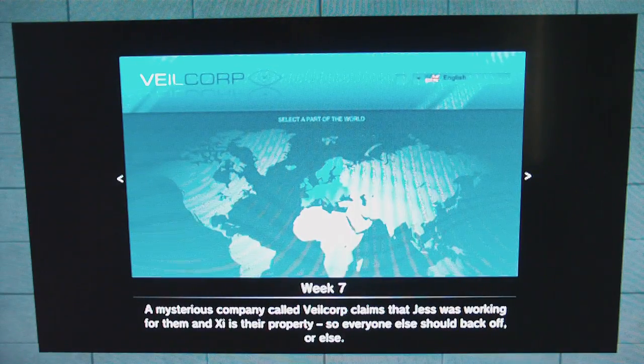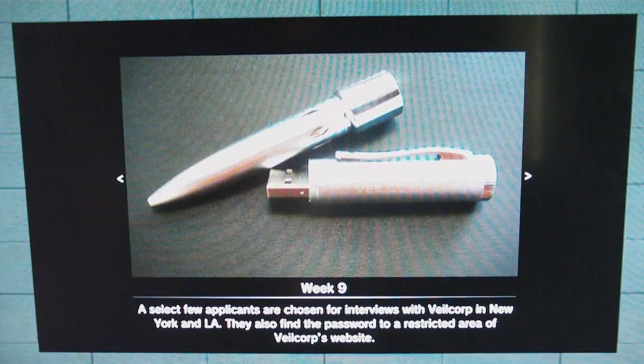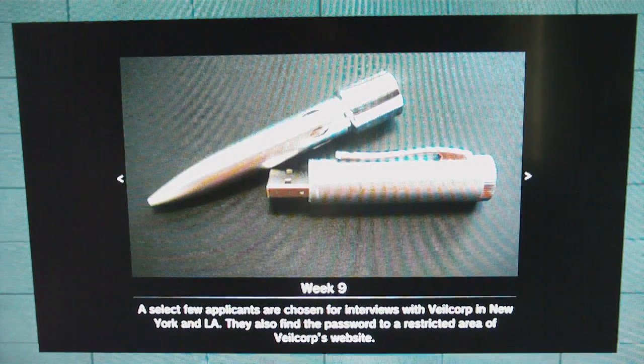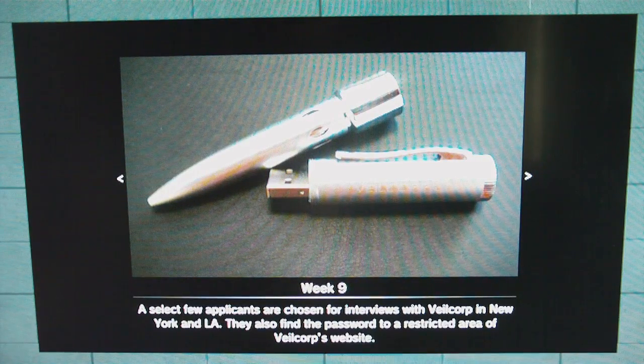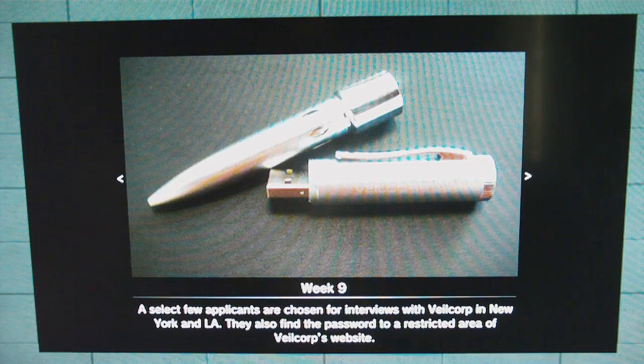This is a picture of Veil Corp's website. This was the party in Jessie's apartment — I remember that, and there was another puzzle to do with that as well which was pretty cool. We had to find and crack open the safe. There's the Veil Corp pen and USB stick that they gave out as part of the puzzle — they gave it out to people who were in on the puzzle.